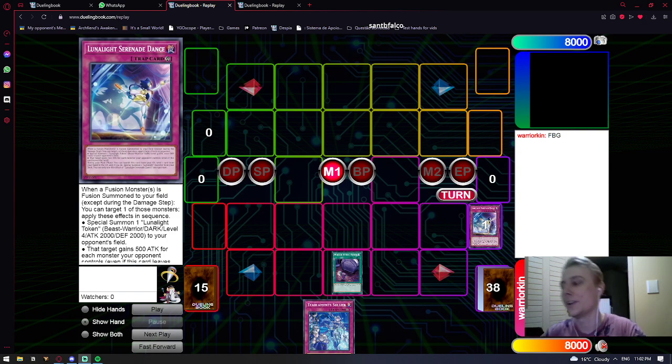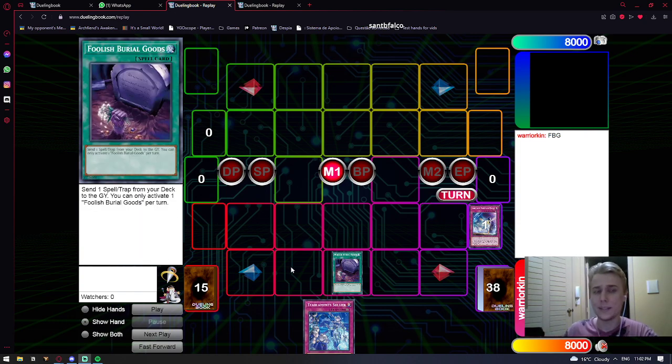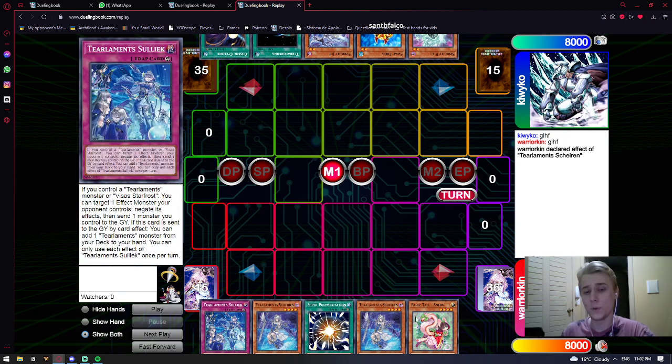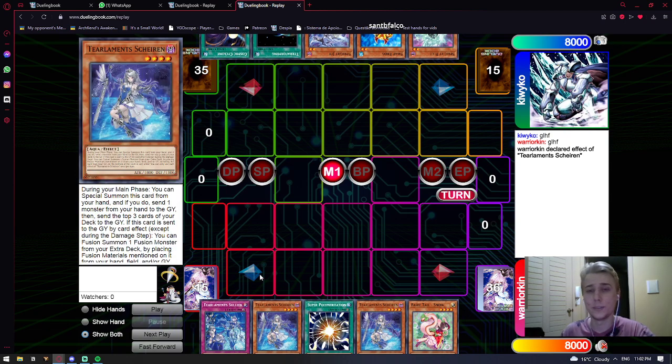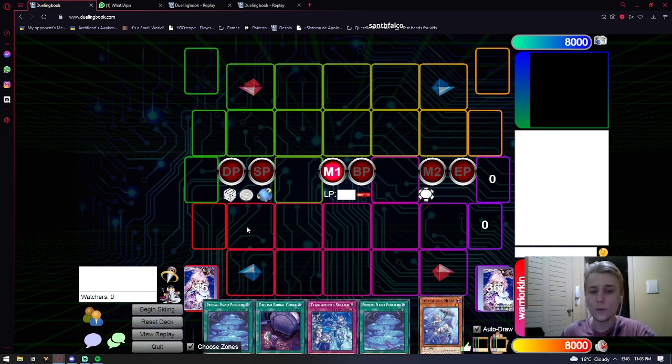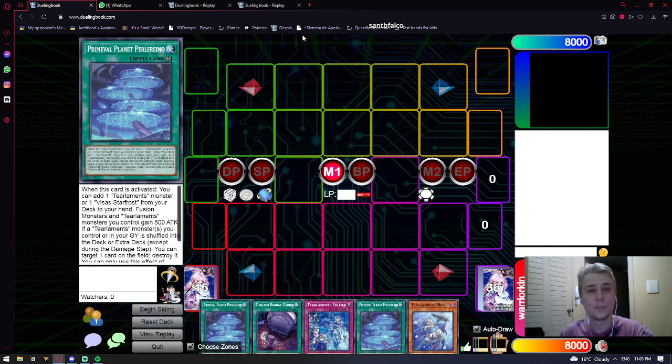So he introduced me to the combos, and we tried ideas of what might work and might not work with Tear. We're going to show some test hints — a basic combo idea of why we're playing Foolish Pair of Goods and some of the synergies you might have. I also have a replay of a hand played in a real game, and then we'll do some test hints with a deck showing how we might think throughout a combo and route our plays.